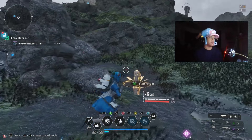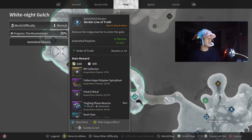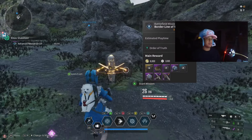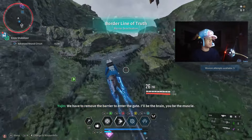What you need to do is come to White Knight Gulch, come to the mountaintops area, and go down to the Borderline of Truth mission. The three elite mobs will spawn there, so you have a good chance of getting a lot more from this mission.